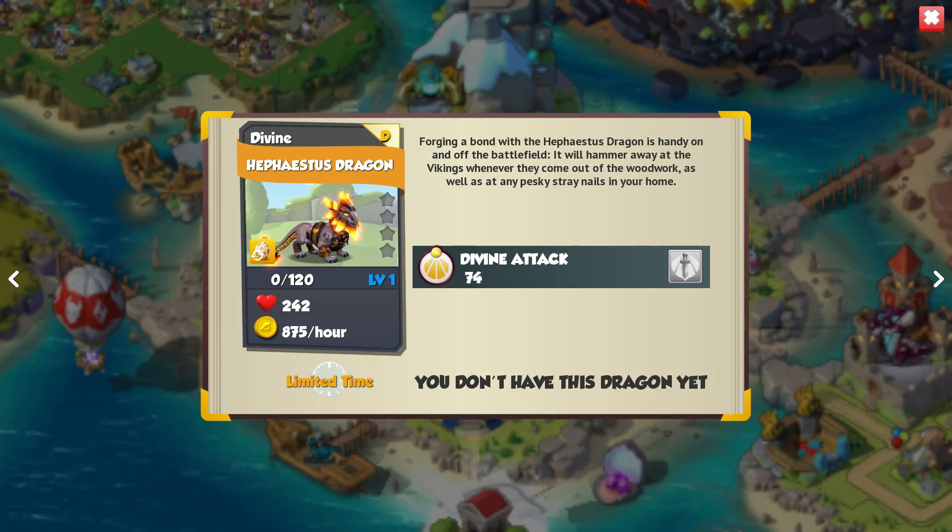Next we have the Hephaestus Dragon, and when I click on him he actually doesn't make any sound, which is a little bit strange. He basically looks like a Thor Dragon, which we already have the Legendary for, but he looks like a Hammersmith and looks pretty cool. I really like this guy.